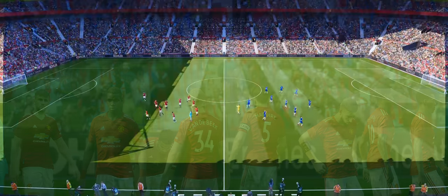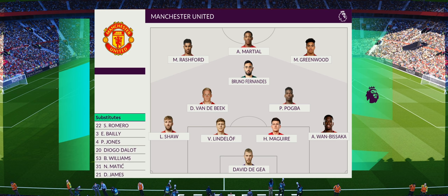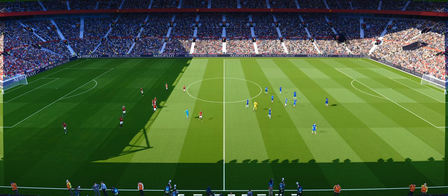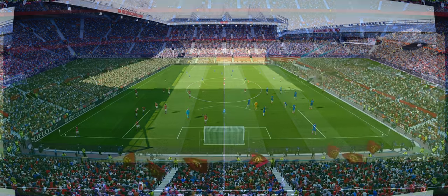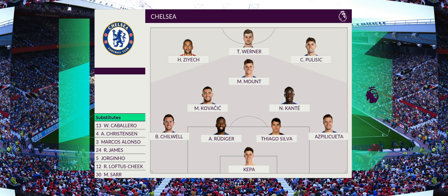Look at Man United's formation — how would Van de Beek come into this side? I've put him for now next to Pogba, with Bruno Fernandez in pairs. He is an AMF, Van de Beek, so it's kind of hard to play him and Bruno as AMFs — it's too much. They've got the same traits, they're both hole players.